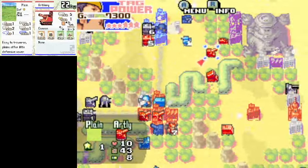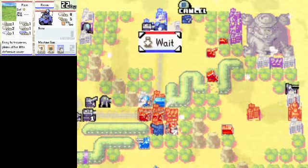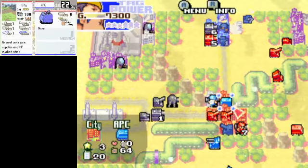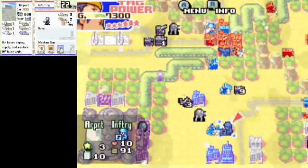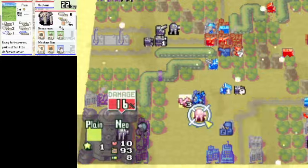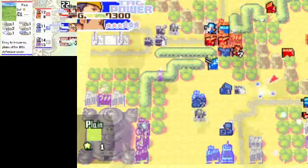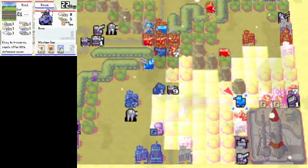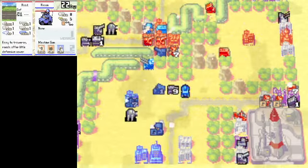Can this Recon do anything? I don't think so. Even a 1HP unit such as a Recon is capable of something at least — not here, it seems. Grit's not going to be able to do much damage with the B-Copter, so I'll save that for Max.